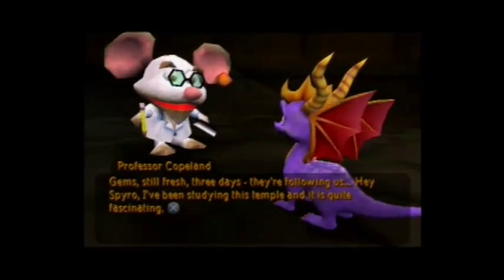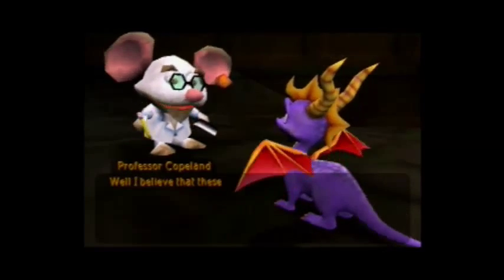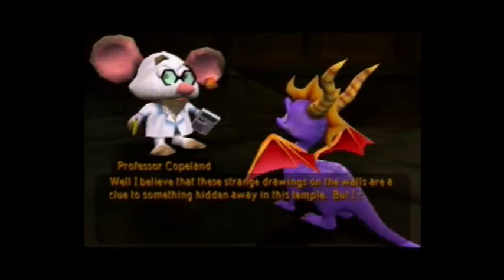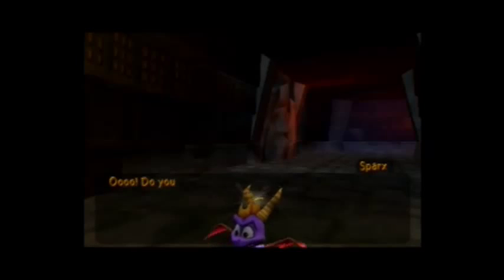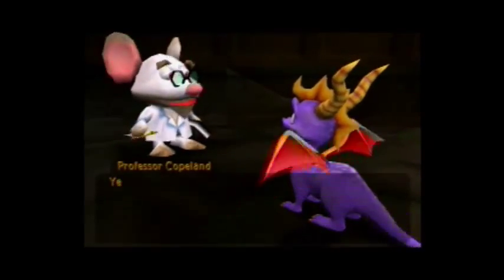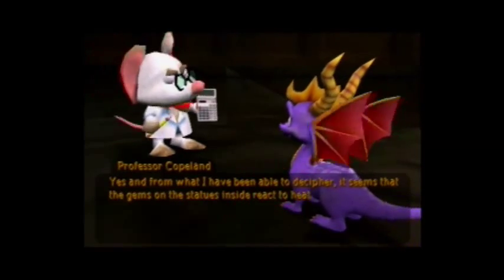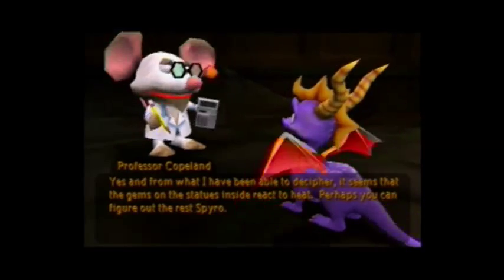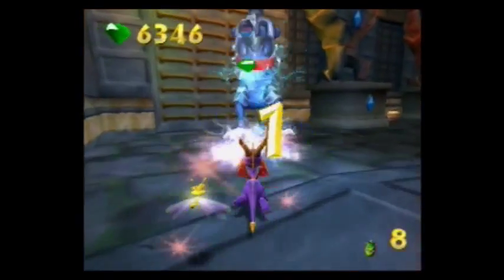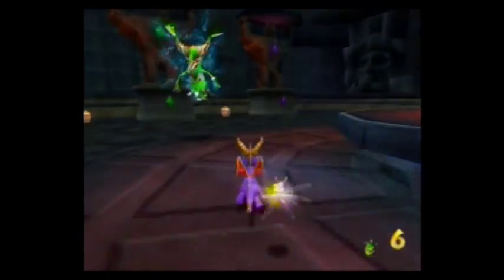Hey Spyro, I've been studying this temple and it's quite fascinating. I believe that these strange drawings on the walls are a clue to something hidden away in this temple, but I can't quite decipher them yet. From what I have been able to decipher, it seems that the gems on the statues inside react to heat. Perhaps you can figure out the rest, Spyro. Professor Copeland just gave us a prompt for a Dragonfly Challenge, which we're gonna do on this video because it really doesn't take all that long and it's not that hard — it is pattern-based, so you have to make sure you get the right pattern.